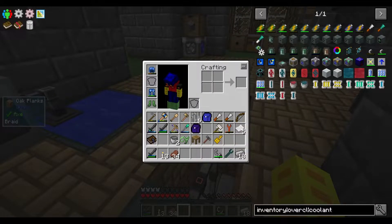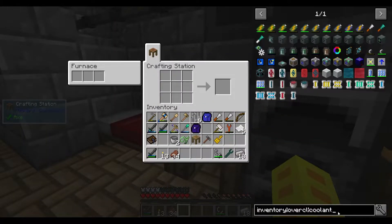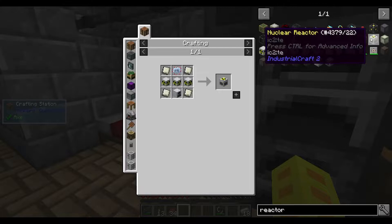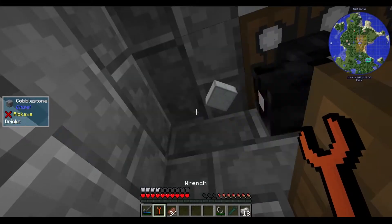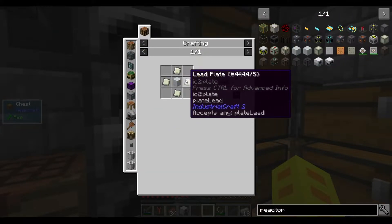Let me go to the guide here. I probably could go ahead and make a one-chamber reactor — just a simple reactor. Let's take a look at our reactor — not the reactor chamber, but the nuclear reactor — which takes three reactor chambers. And we need a bunch more lead, I think. Which I'll just rip up. Where's our old original generator? We'll do that.